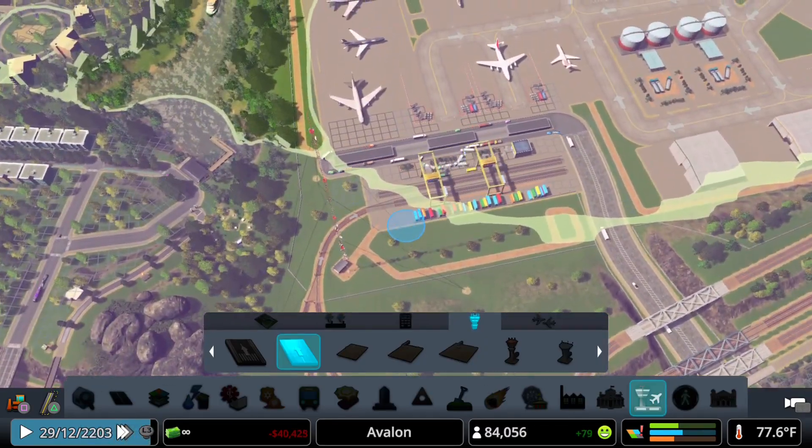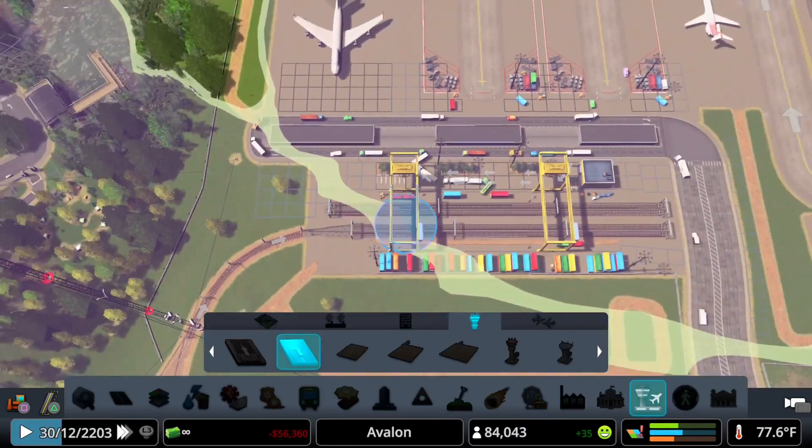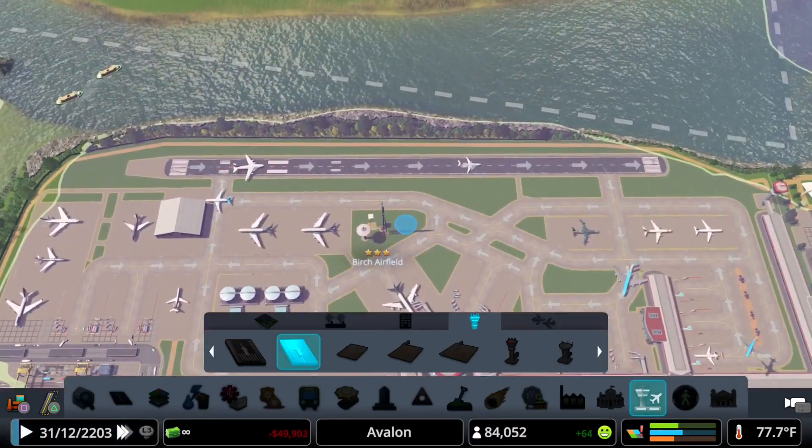One-way rail track is connected to the airport cargo station. I was hoping that each direction would get its own spot of the cargo station, but for some reason one side of the station doesn't work, so I had to connect both directions to one side. They're not as ideal, but still working fine.